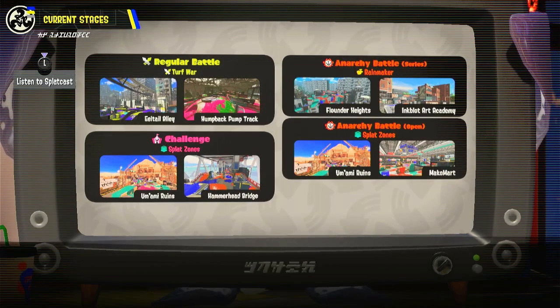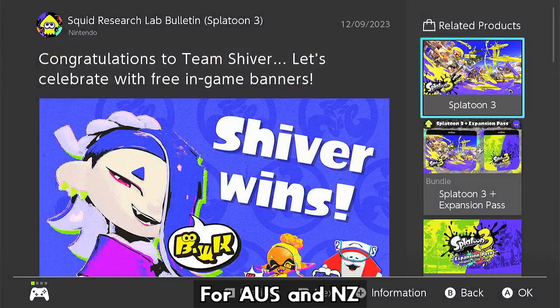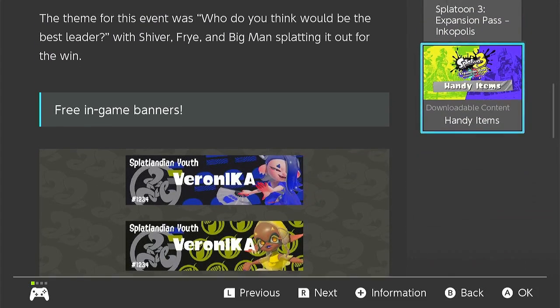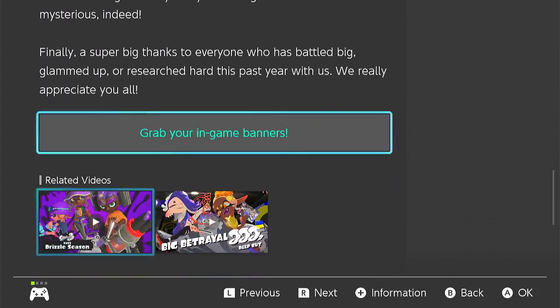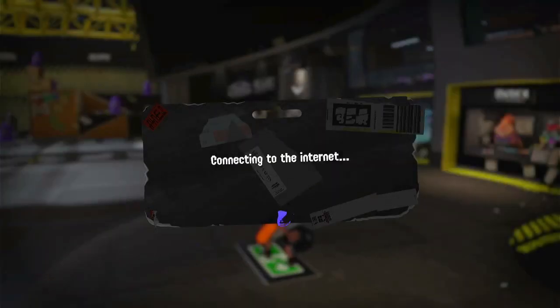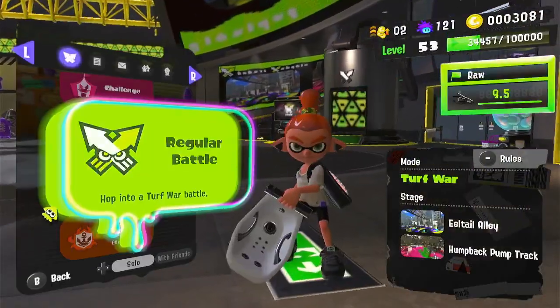We're playing Splat Zones on Umami Ruins and Hammerhead Bridge. Also, going back to what happened last time with the Splatfest, there's a page from the Squid Research Lab bulletin for Splatoon 3 where you can get free in-game banners. You just press the button and it'll open the game up so you can get it from the terminal in the lobby, unless it's on a different post for different parts of the world.